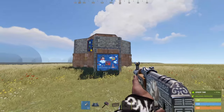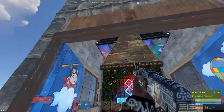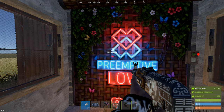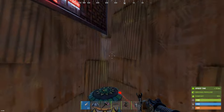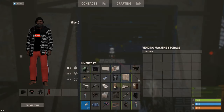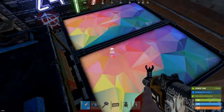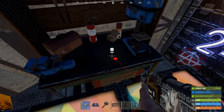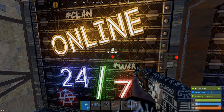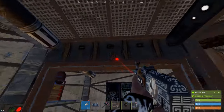Welcome everyone, today I present you the Turtle, an absolute unit of a solo base that'll help you survive a long harsh wipe. Let's take a look. We've got our airlock, two large depot boxes so you can get back out there quick. Two shotgun traps help you not die and get door camped. Behind here we have our three small furnaces that double as our jump up. We've got another shotgun trap here to prevent people from going deep. Come on through — here's our shop to sell all our extra revolvers and all the other goodies we get.